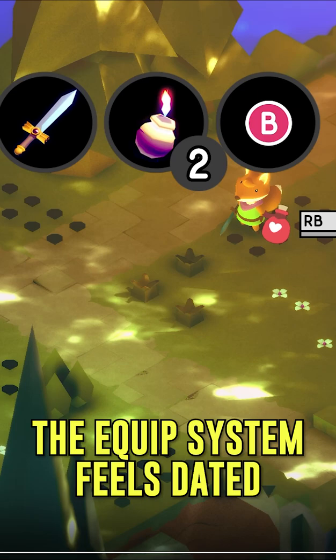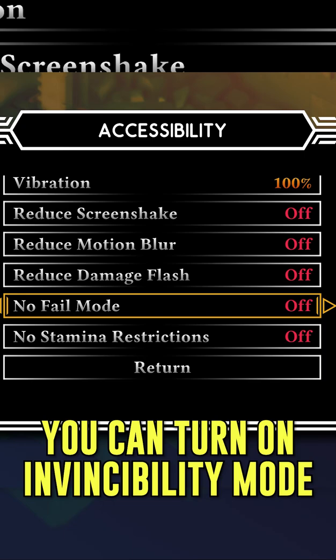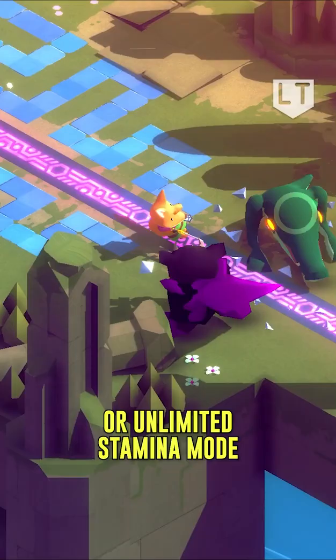You're encouraged to use your weapons and items, but unfortunately sticking to an archaic equip system makes things really difficult to swap, especially during combat. If the game gets too tough, you can turn on Tunic's invincibility mode, or another mode where your stamina bar is always full. Spoilers — it gets real tough.